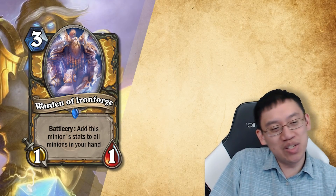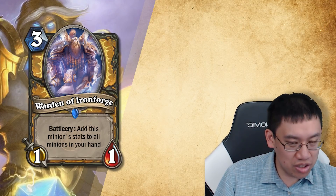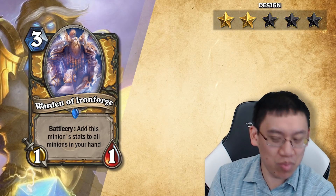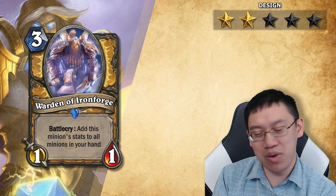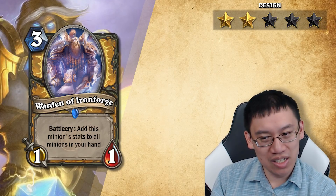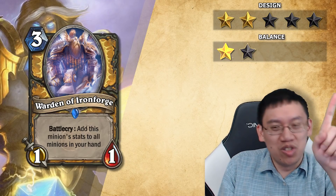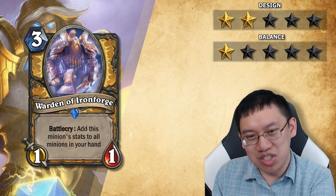This card is one of those cards that can be balanced in certain cases, but should never be printed because the design is so restrictive. Design: two stars — not one, just because you could potentially salvage it by making it a huge mana cost. The balance is in a strange spot because right now it probably wouldn't make a splash in the meta, but if there were any hand buff cards around it would be way too OP. So the balance is tied into design here in that it cannot be balanced — one star balance. Any balance done with this card would be temporary, and it's just too big a restriction on design.